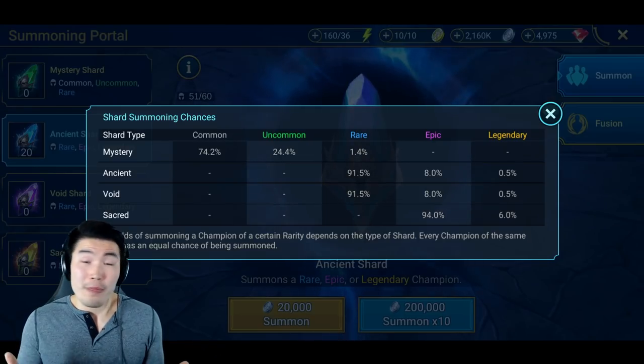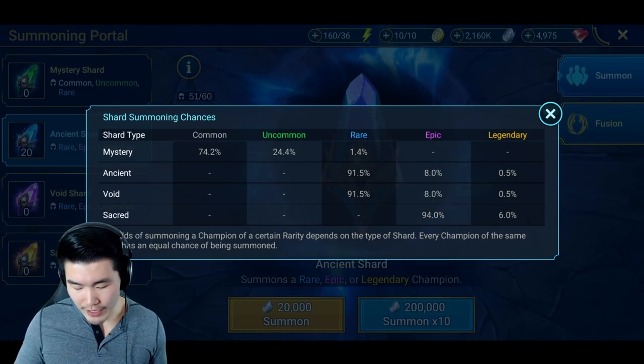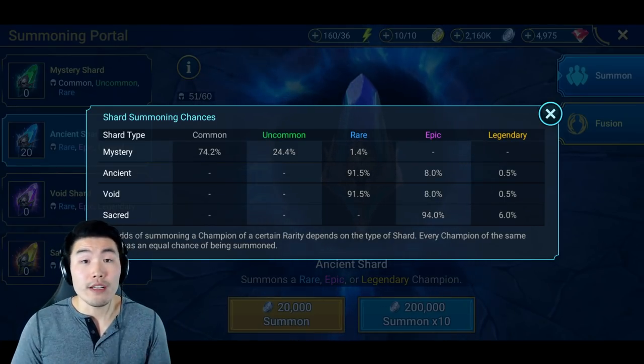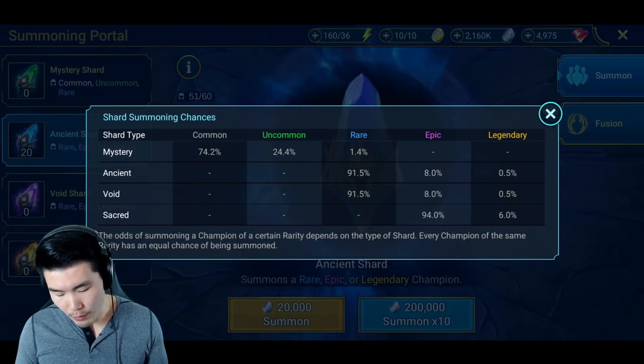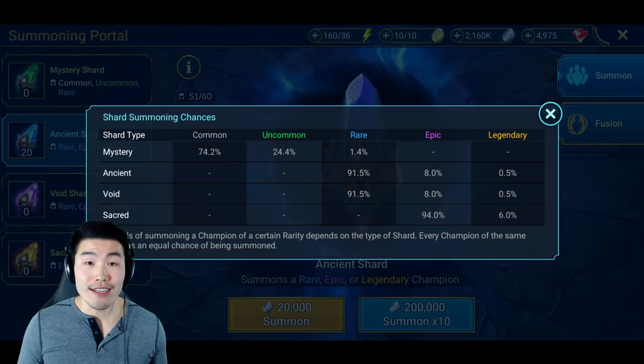But definitely, definitely possible. And maybe for our first video we'll get blessed — you never know, right? So it's a 0.5% chance for a legendary champion, 8% chance for an epic champion, which is still pretty freaking good — they're still really useful — and a 91.5% chance to pull a rare champion. Let's see what happens guys.